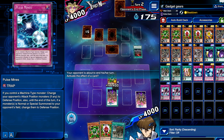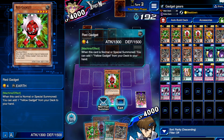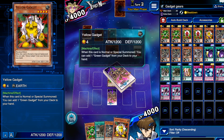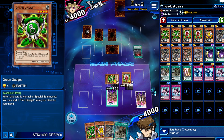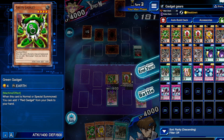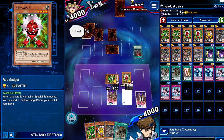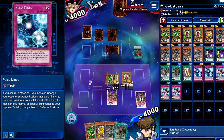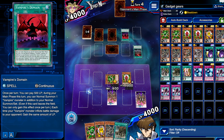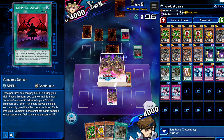Vampires — okay, I see you! That's going to be tricky. We're going to summon Red Gadget. I'm a little worried here — I'll put it in defense position. Should I attack? If I attack they can special summon something from the grave, so I'm not going to attack. I don't want them to activate Vampire Kingdom or Vampire Familiar. I might have screwed myself over by doing that, but I think we're fine — never mind, we're actually sitting pretty.